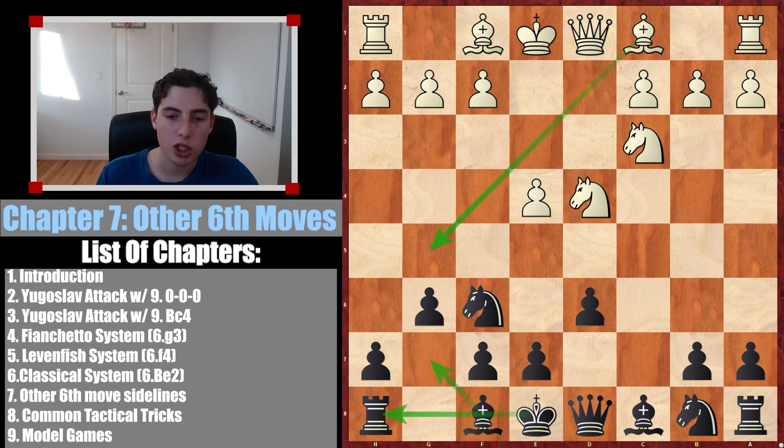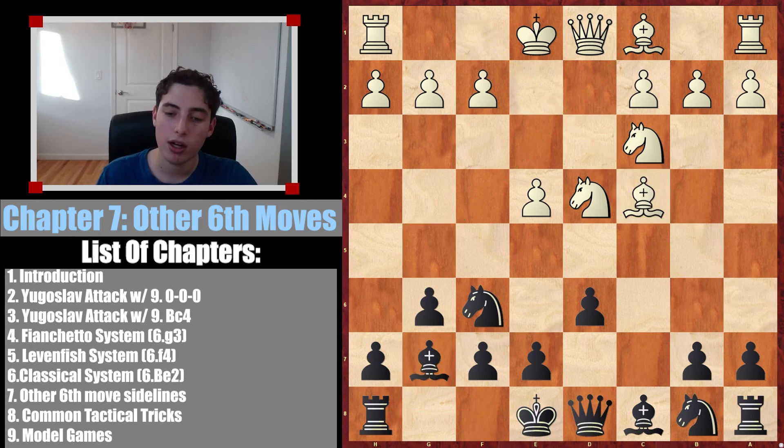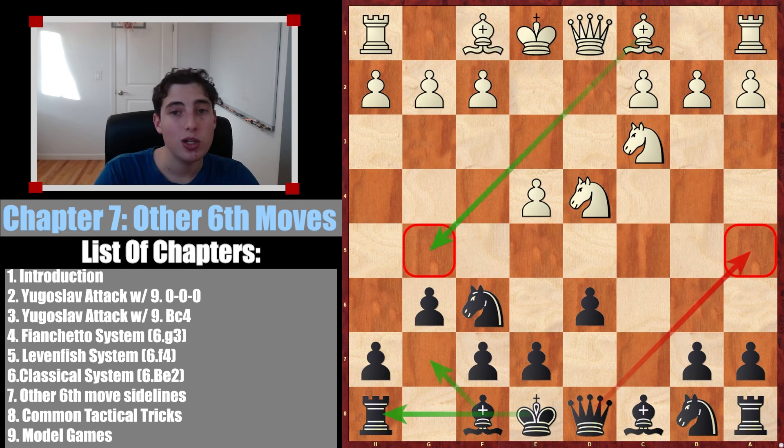So if they don't go for the mainline, this is something we can easily combat and defuse. We go for the trade and we're really happy taking away their strong bishop. We just develop normally, and the bishop is misplaced because we attack it with queen a5. This critical bishop c4, something you might see a lot — we just develop and kind of ignore it. If they transpose into the Yugoslav, perfect, we know that really well. Hopefully you enjoyed this video. Two more chapters left in the masterclass. Subscribe if you're new, like if you enjoyed, and I'll see you next time.